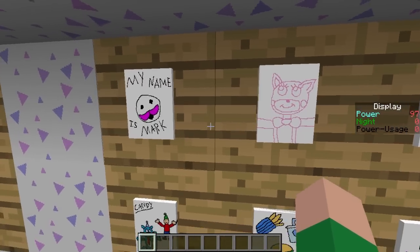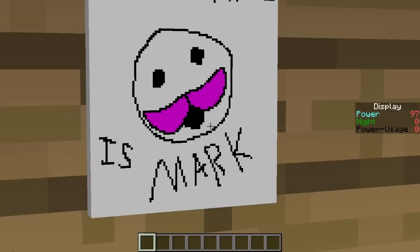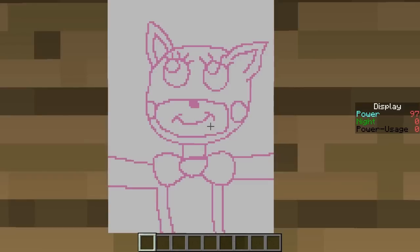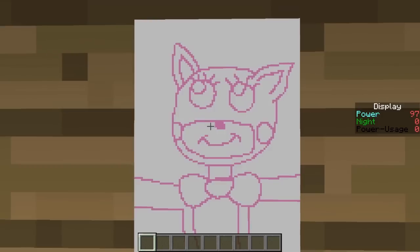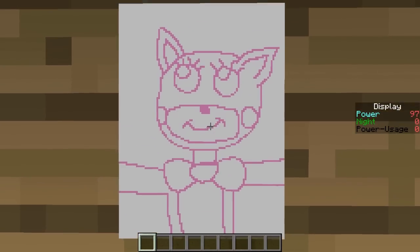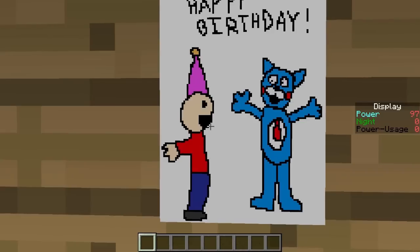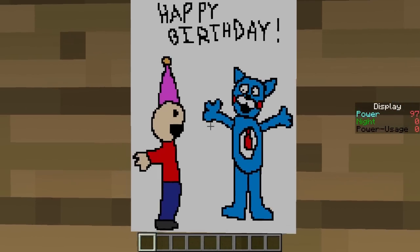We've got the Markiplier one with the pink/magenta mustache. We also have Cindy — I thought at first this was supposed to be Fun Time Foxy, but apparently not. The creator, Emil Macko, never filled in the colors, so I just outlined it in pink like the child character did. There's another one — a happy birthday drawing where Candy is saying happy birthday to the kid, who has a party hat on.